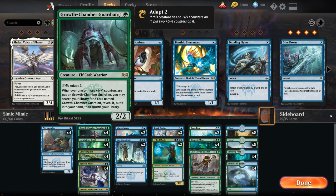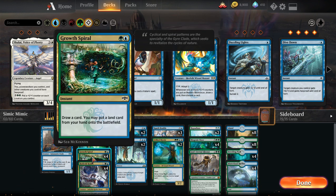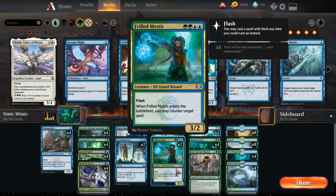For two-drops we have a lot: four Growth Chamber Guardian — self-explanatory, does a lot of work, and when he gets a counter you can fetch another one. Incubation Druid for a little ramp and can adapt for even more ramp. Growth Spiral for card draw and ramp. We've got four Hydra Crisis — good for card draw, a little life gain, and if you can't play a big one just play one as a blocker. Two Thrilled Mystics as well.